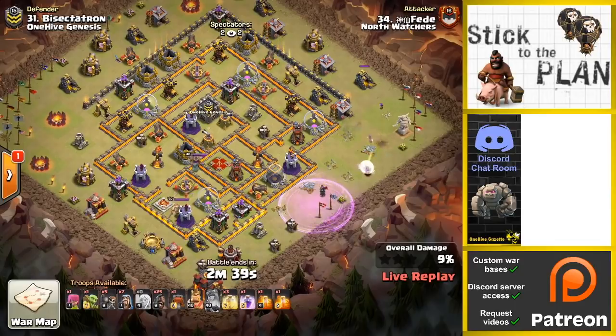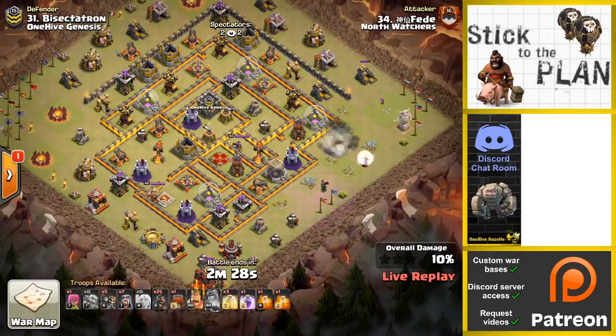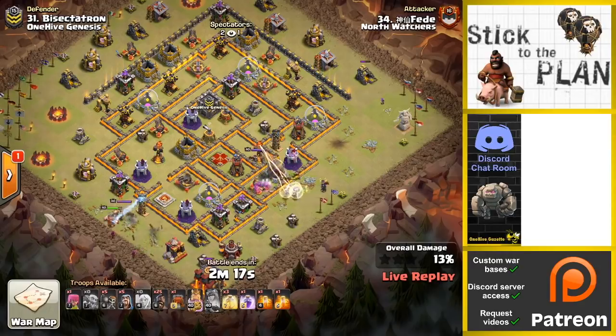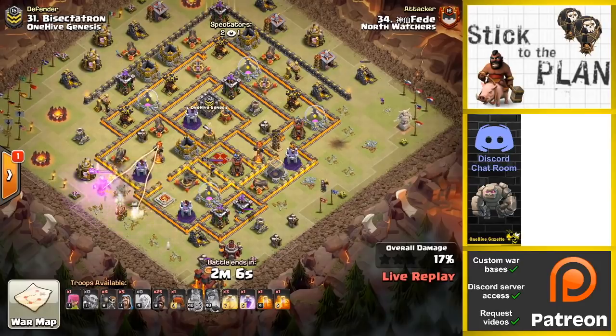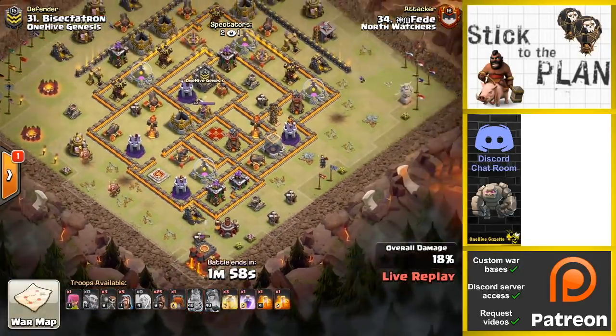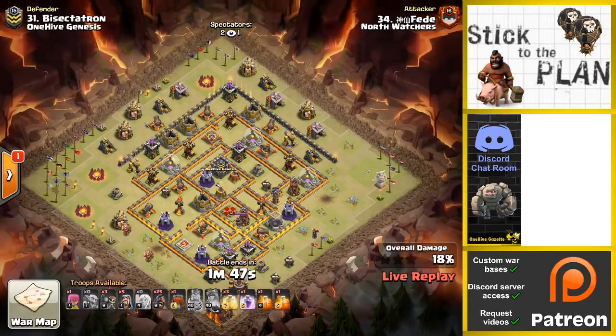That was quite a way to enter this attack. The queen died and the wizard walk isn't going anywhere either. This one looks like it's falling apart, but it was supposed to be a queen charge hog attack, which honestly would have been a solid move here. He has wall breakers — I'm not sure where those would have been used, maybe down at the bottom. The idea was to start the queen, have her walk left, break her in. A little tricky with that multi-Inferno — it might reach out and hit some of those healers.